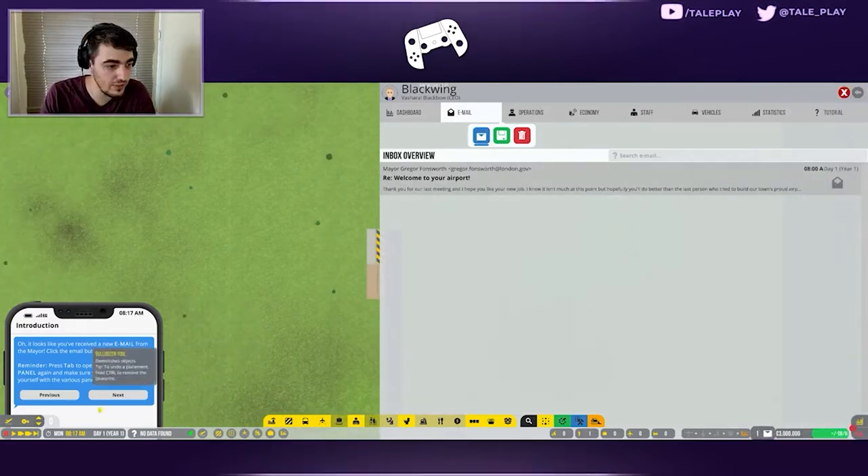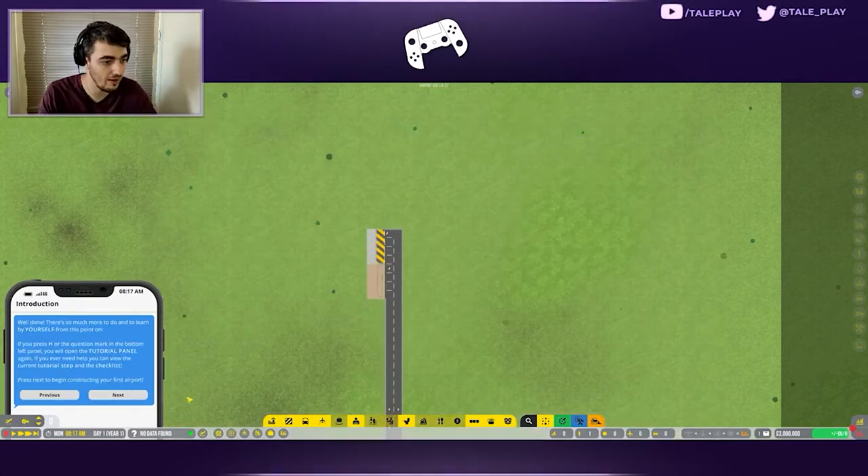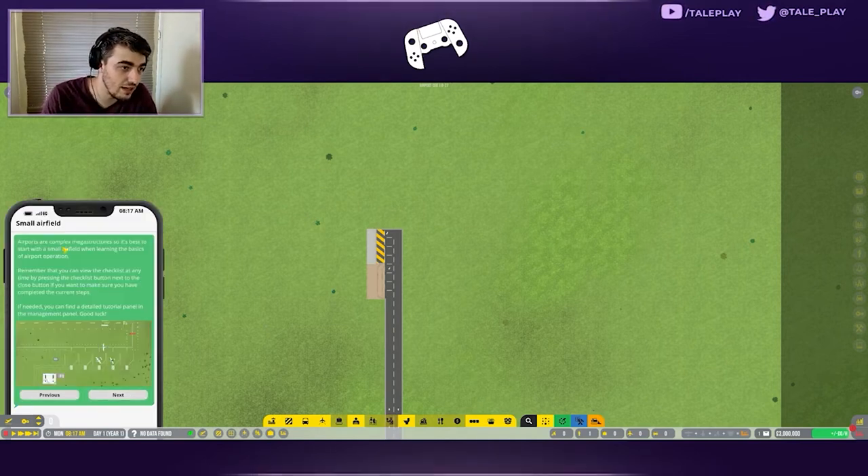Pressing F or the left mouse button on the bottom field opens the flight planner, which is used once you've signed your first airline contract and built an airport suitable for commercial flights. If you press H or click the question mark in the bottom left panel, you can reopen the tutorial panel at any time to view steps and the checklist.